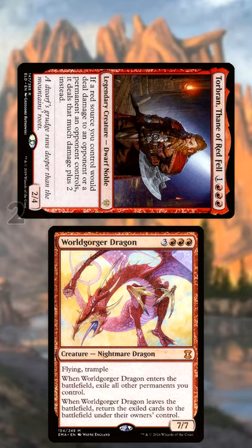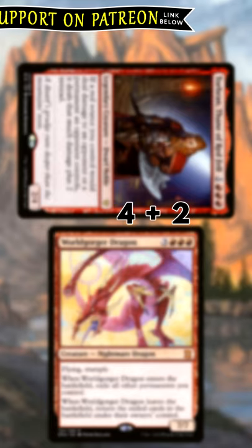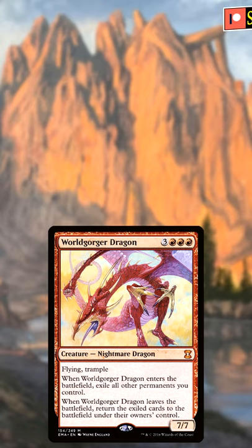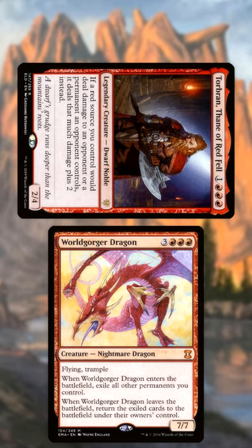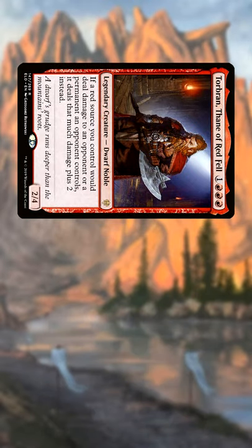So, you can choose for the 2 damage from Torbran to be doubled from Marauder's replacement effect to 4, and then an additional 2 from Torbran's replacement effect dealing 6 total, having your Worldgorger survive and kill Torbran — or have Torbran's replacement effect add an additional 2 going to 4, and then doubling to 8, killing the Worldgorger and having Torbran survive.